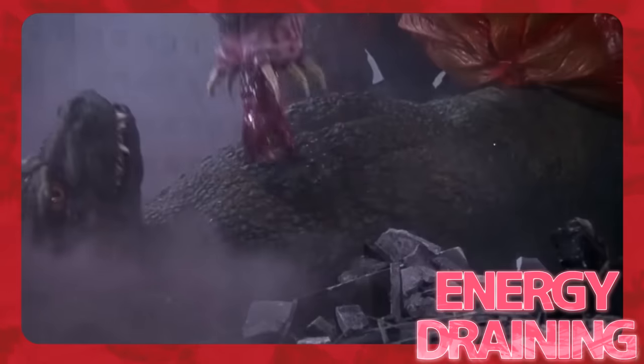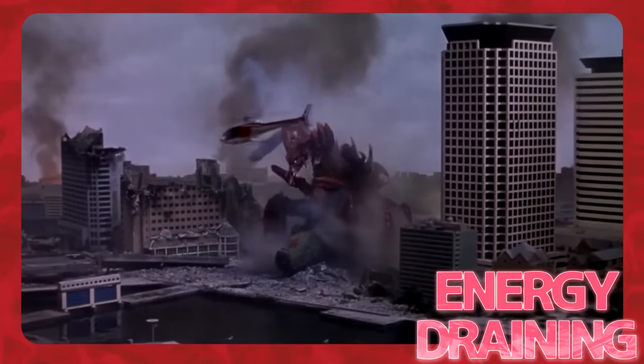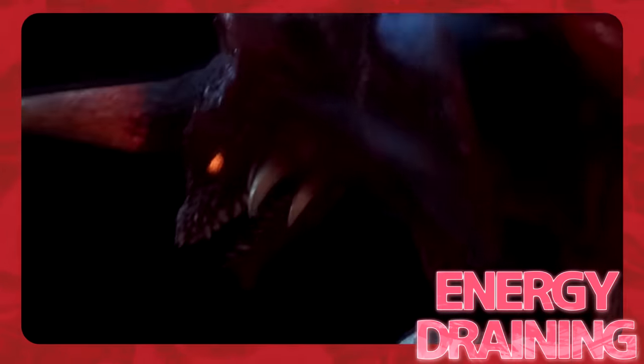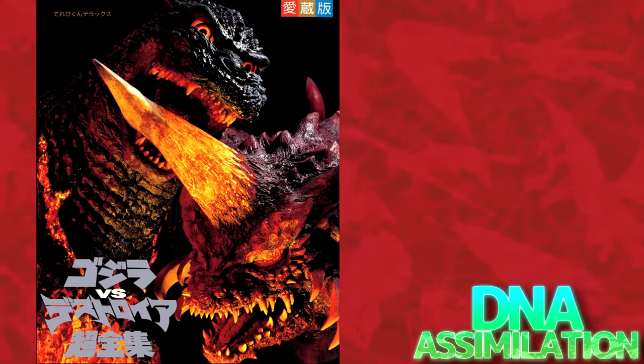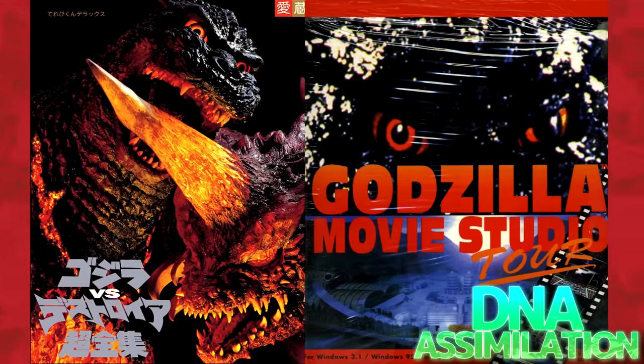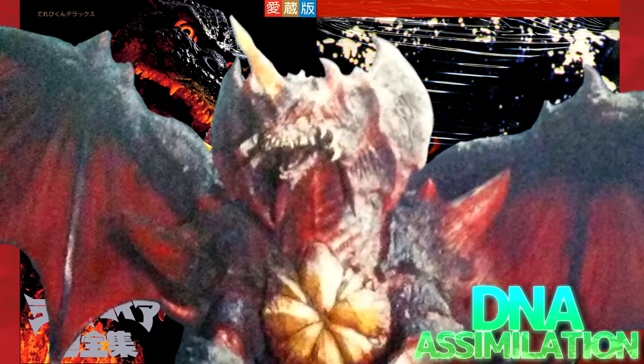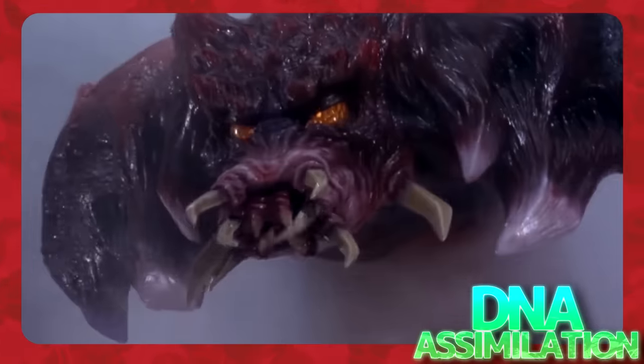Energy Draining: Destoroyah's aggregate form can inject micro-oxygen directly into his opponent's wounds through his jaws. This technique drains the victim's energy and is incredibly painful to experience. Destoroyah's perfect form can drain energy through his tail, an ability he used against Godzilla. According to the book Godzilla vs. Destoroyah Super Complete Works and the video game Godzilla Movie Studio Tour, Destoroyah can absorb the DNA of his opponents by dissolving their cells with micro-oxygen. Destoroyah was able to create his perfect form after obtaining DNA from Godzilla Jr.'s body during their battle in Tokyo, generating an endoskeleton that allowed him to stand upright.